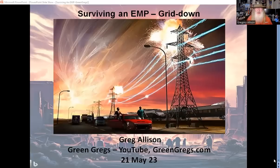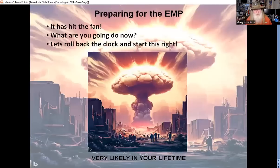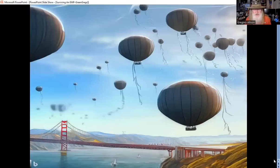Suddenly the grid has gone down - maybe it was a war. If we fail to take action, this grid is going to go down. Even if nobody would dare attack, mother nature will do it - the sun will eventually take our grid out. I've done a presentation on the balloon threat from China. I wrote a 44-page white paper delivered to the homeland security committees of the Senate and House, to Senator Ron Johnson and Congressman Mark Green, on behalf of the EMP Task Force on National and Homeland Security, for which I am the Alabama state director.